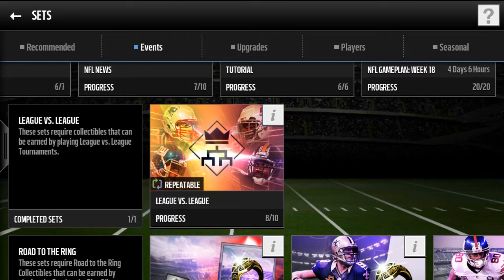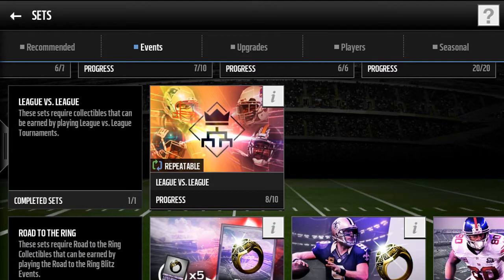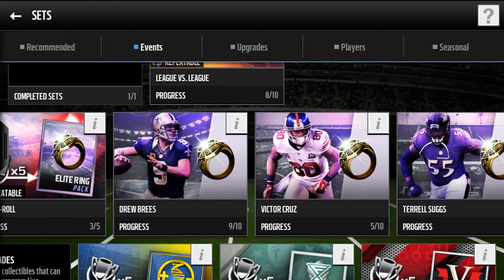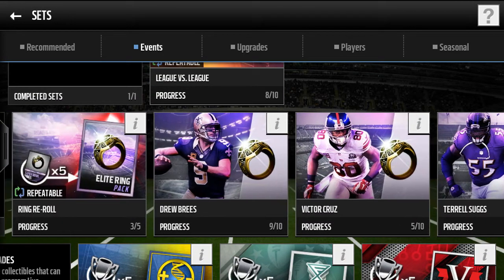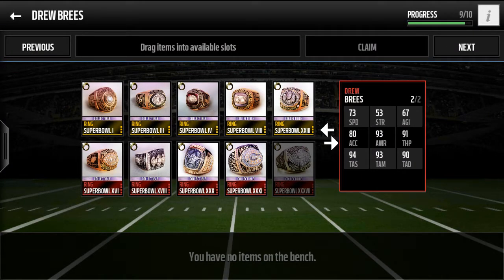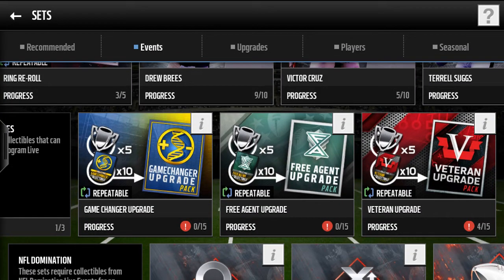I also recommend joining a league, because if you win some league versus league matches, you can get a pack which can give you elite players. Road to the Ring is also one I very strongly recommend, because it gives you all these players — like Drew Brees at 94 overall quarterback, which is pretty good if you're starting out.